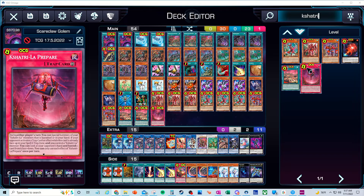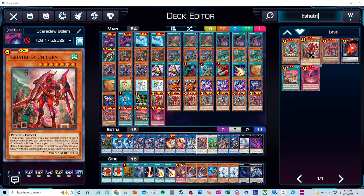So some of the cards in here guys — there's going to be the tier 1 engine, or I believe it's going to be the next tier 1 engine, which is the Shata Alam archetype.